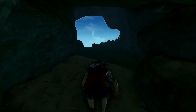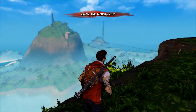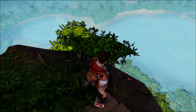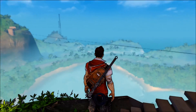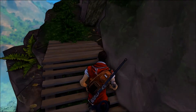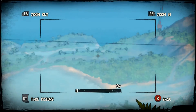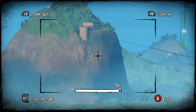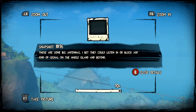Who knows? Finally out of the caves. Oh wow, there's a lot of stuff out there. Radio towers. Some kind of lagoon down there. Is that a bridge or some kind of rope? I can't tell from there. It looks like just a rope spanning from peak to peak — or a wire, I suppose. Those are some big antennas. Bet they could listen in or block any kind of signal over the whole island and beyond.